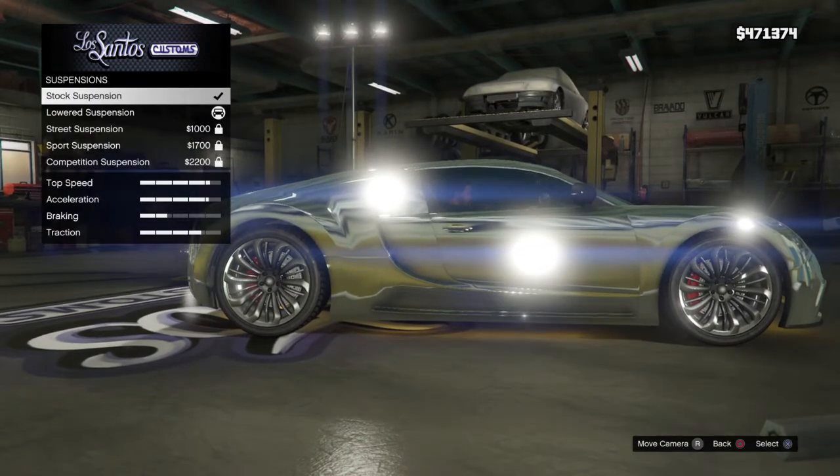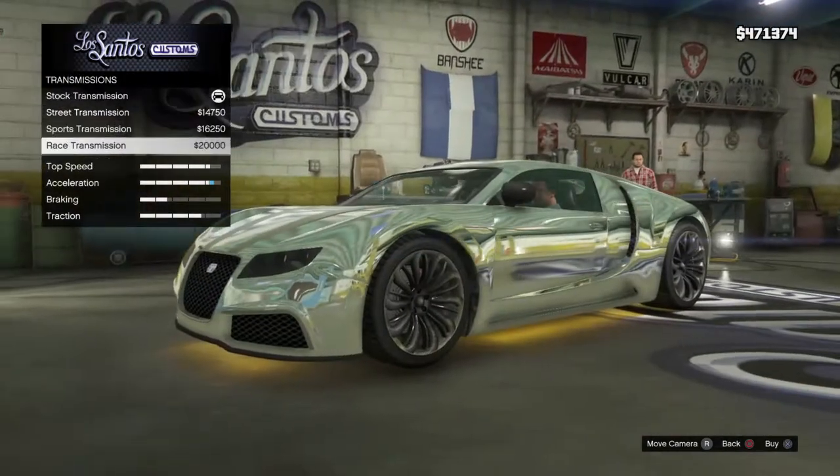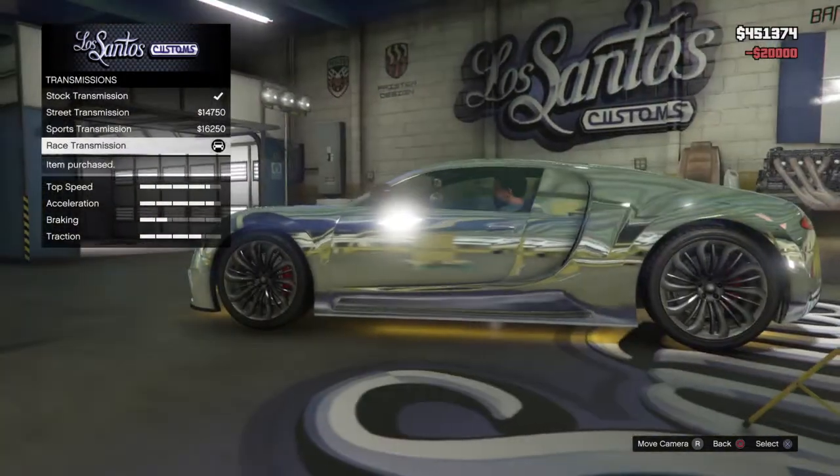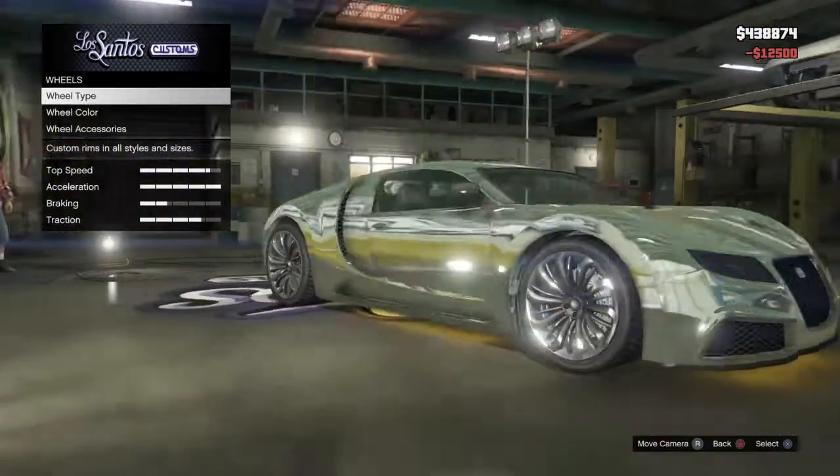Let's move on to the wheels. Race transmission, obviously. I unlocked that. Turbo — max tuning. Turbo. Wheels.